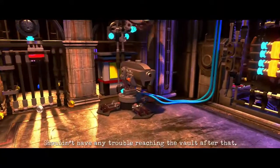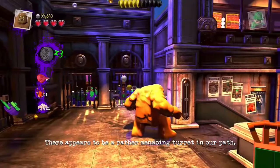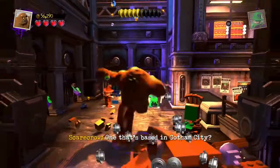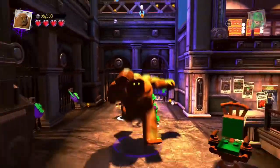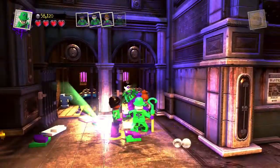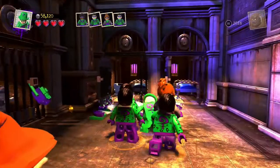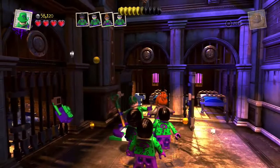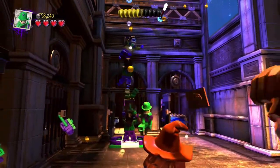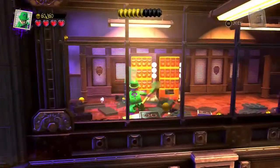Just gotta get past that security station — shouldn't have any trouble reaching the vault after that. 'Let's not get ahead of ourselves, Clayface. There appears to be a rather menacing turtle in our path.' More wanted stuff — Harley Quinn, Riddler, Joker. Oh, Riddler has that goon thing! Just break the vending machines — then what do we build? There's a missing cell keys sign on the wall.